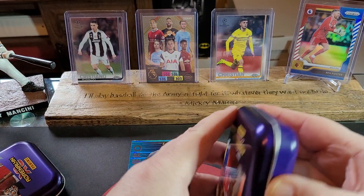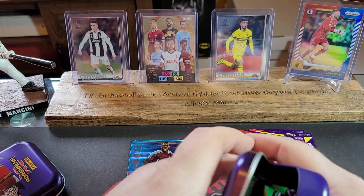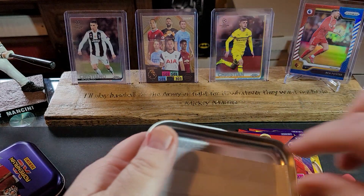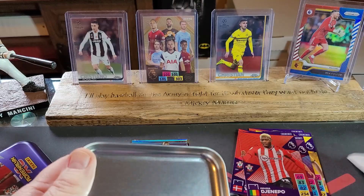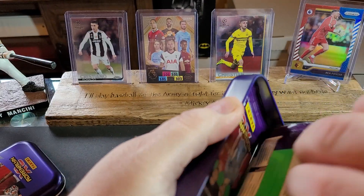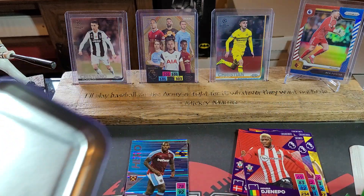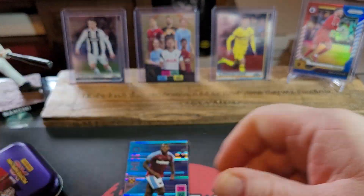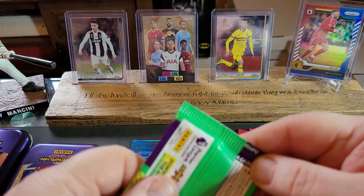Let's open up these tins. I think there's six packs per tin. And there we go. I don't know where our limited card — there's our limited card. Yellow. Let's take all our packs out. There we go. Close the tin back up. Let's save the yellow for last.